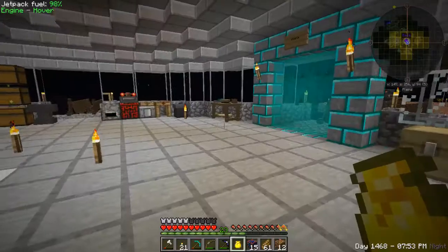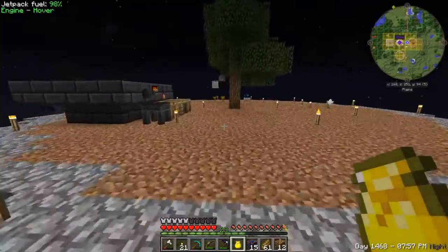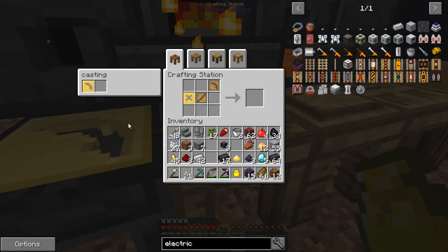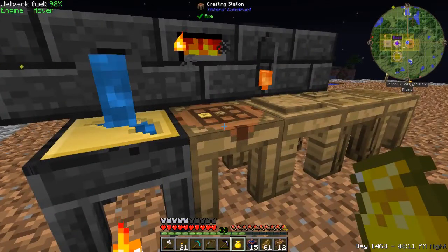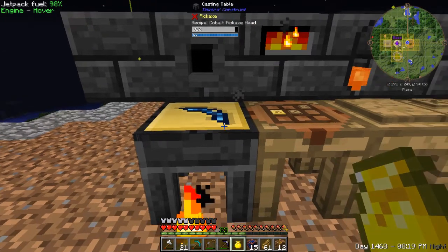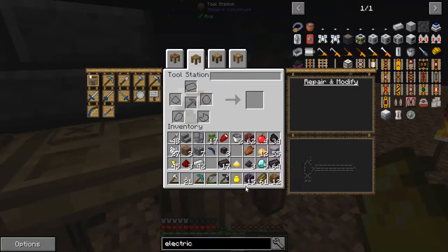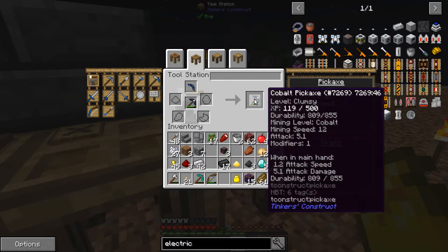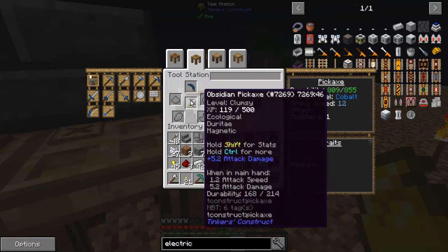Now the other thing I wanted to do is upgrade my pick. Let's come on over here and get this cobalt, go ahead and get our pickaxe head, and put that right there. Let's go ahead and pour that pickaxe head out, and then we should be able to go ahead and upgrade that pick. That should give us quite a bit better durability. So we grab the pick and then grab this — and so now that turns it into a cobalt pick. What's this got for durability? It has 214 durability. If I add this cobalt head to it, then it turns it into — much better — 855 durability. I love it.